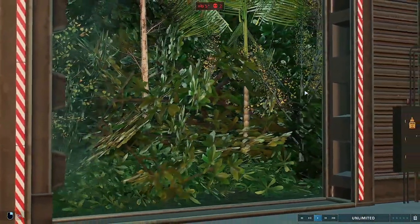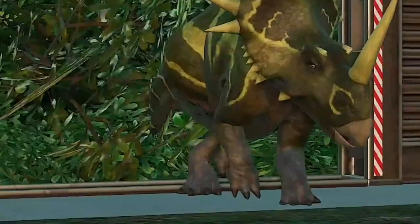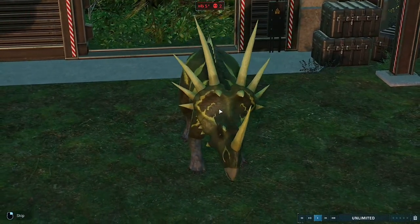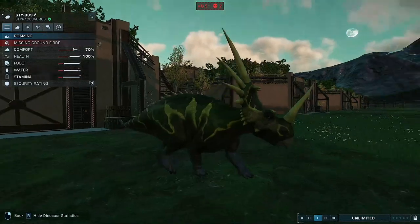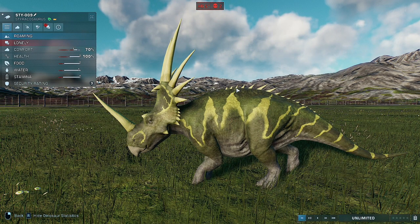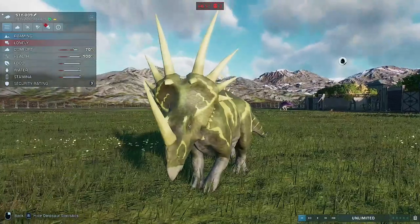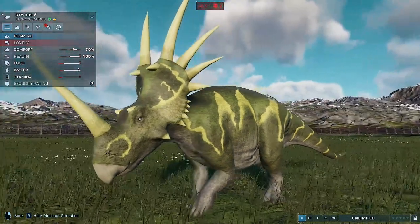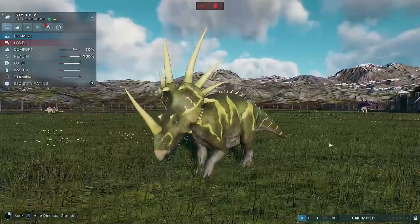Now we have probably my favourite one out of all of their mods — the Styracosaurus. This is done immaculately. The spikes, which often get overlooked — I love the spikes, I love the way the spikes are done here. I love the crest, the colour of the spikes, the colour of the green, the slight variations of the green, the blending in. This is just so accurate to the Styracosaurus. This one's by far my favourite — I'm just in awe of how awesome it is.